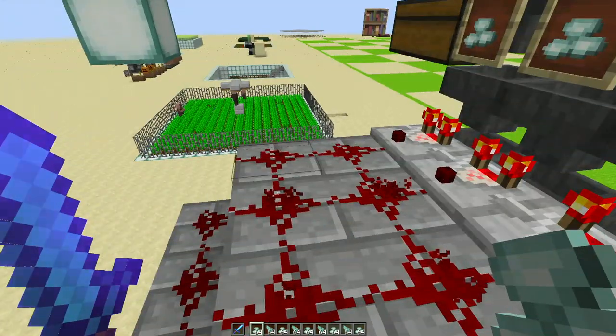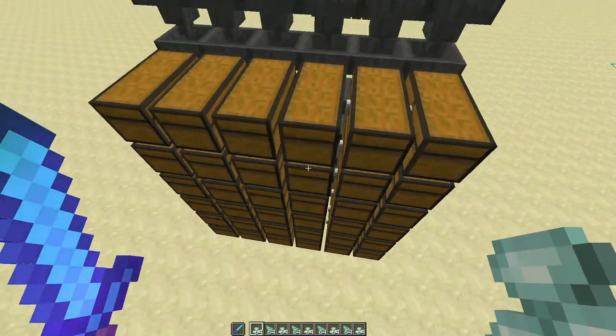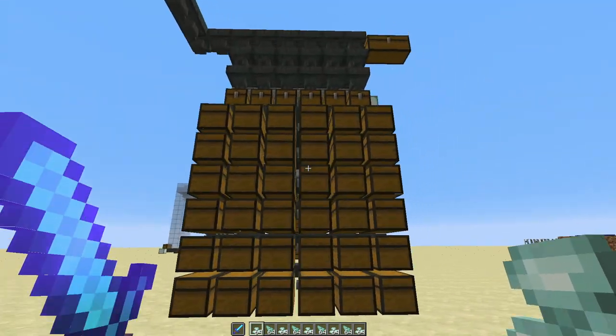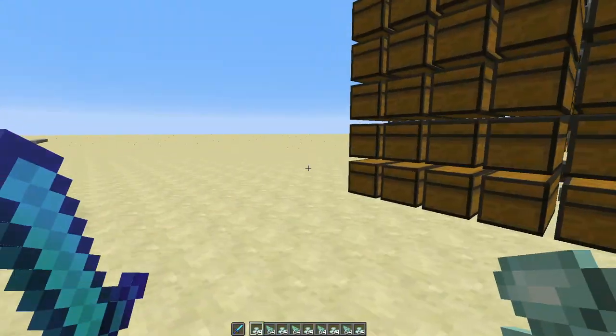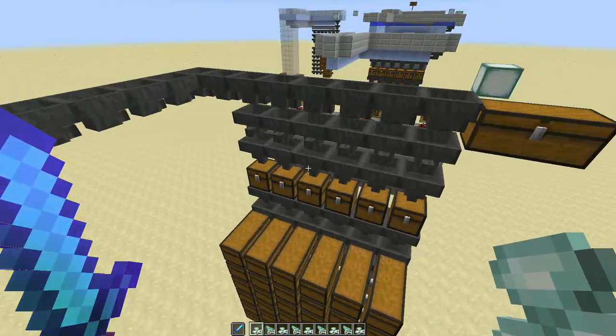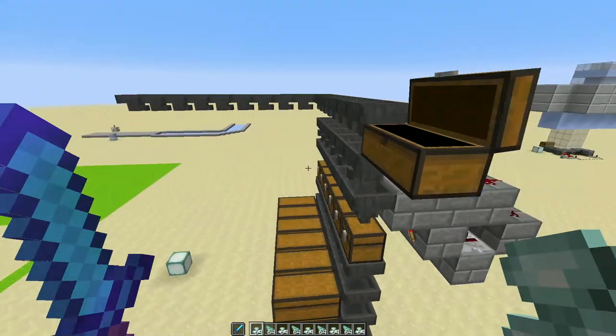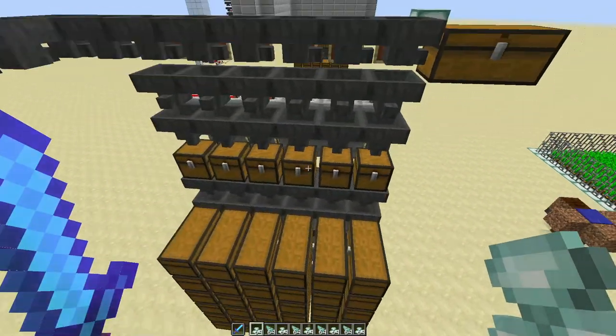If this looks familiar, it's because it's a replica of the sorting system that I have at the Guardian Farm, because I wanted to play around with improving it, like adding a few things. So initially I just built kind of exactly the same thing so I could test it and compare.